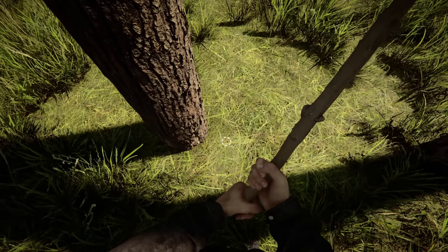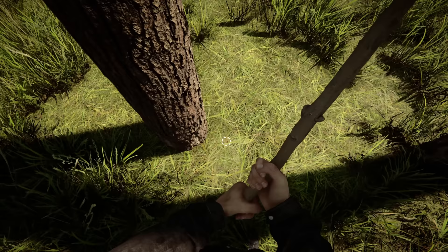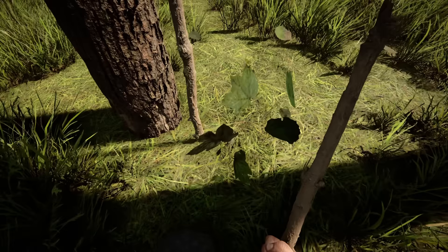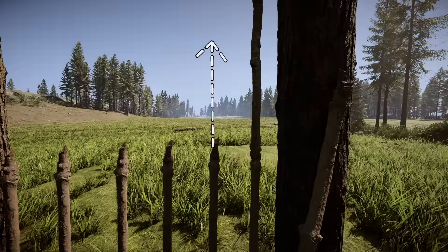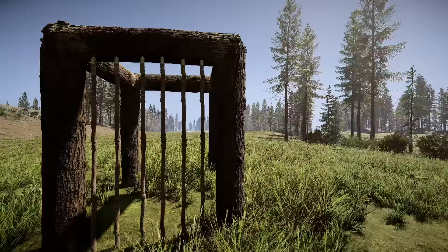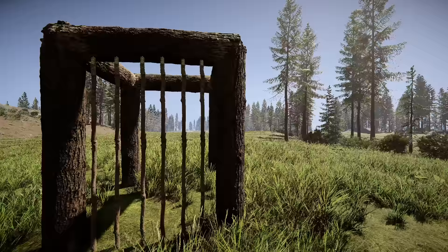Building with sticks again — crouching and free-placing the sticks wherever you want will allow very tight placement. If you line them up well and then turn them into effigies or stack on top, you'll end up with something that looks like a jail cell. Just like before, you need to reinforce these or their health will be extremely low.